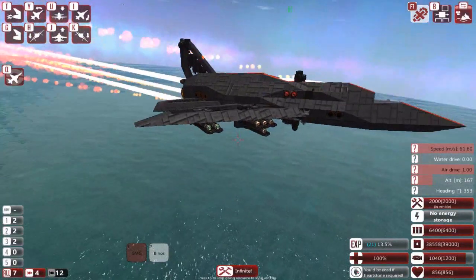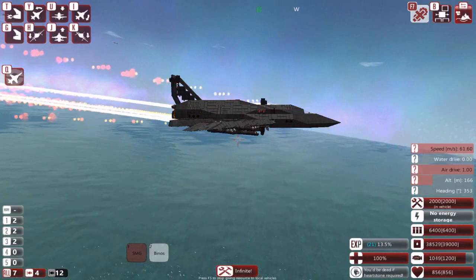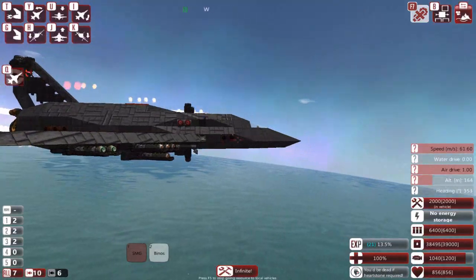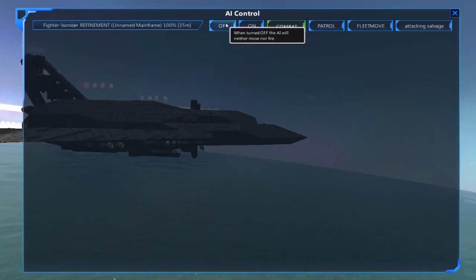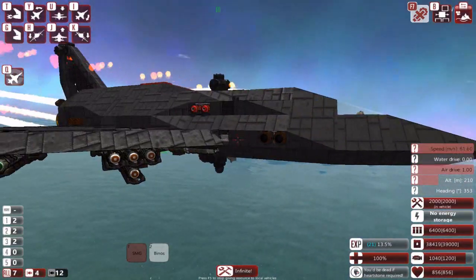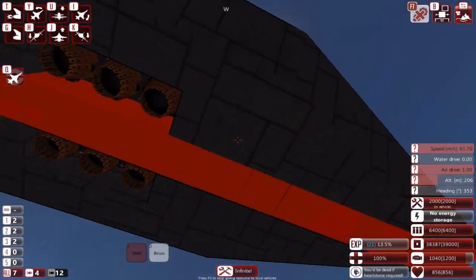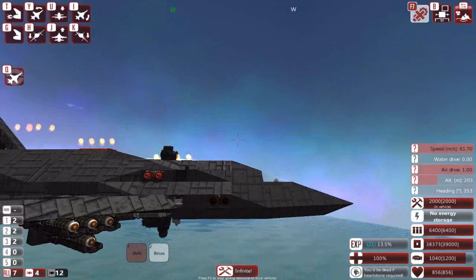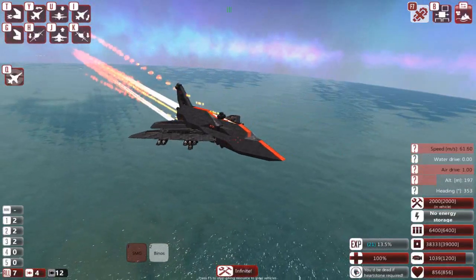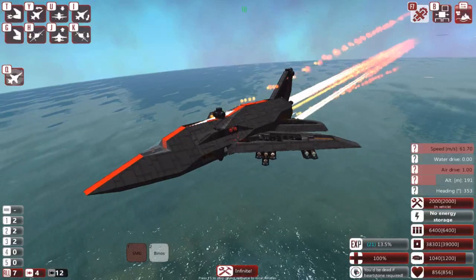It tends to fly with a noticeable nose-up attitude. It would need a little better balance, but I don't want to add more weight. It already has a couple of lead blocks in the front to balance the center of mass, which is shifted to the back. Other than that, it's a really nice plane and works the way it should. It obviously has limitations, which I'll get into when I explain how the plane works.